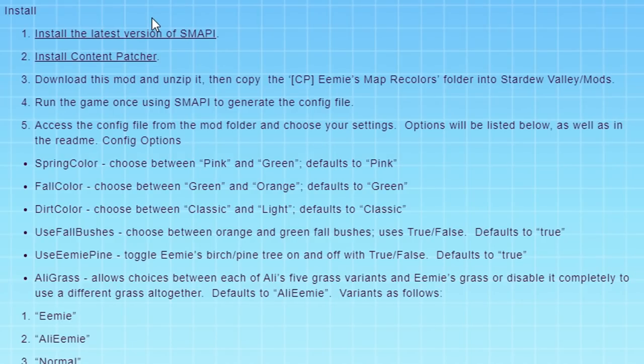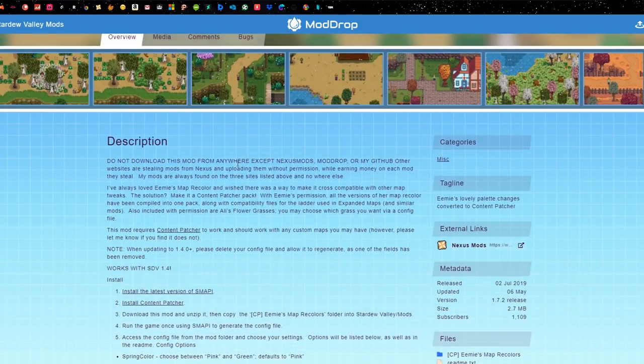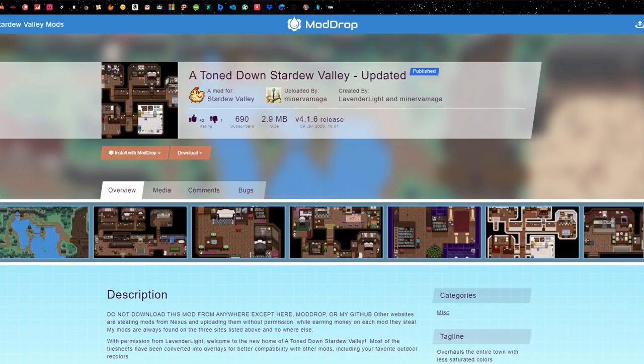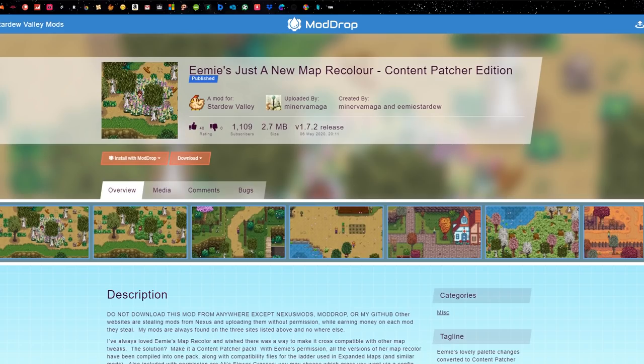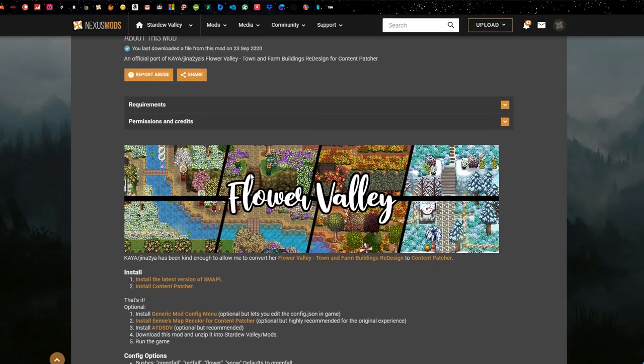When you're on the Mod Drop website, if you read the description it will tell you how you can configure these and what options you can choose. So those are the first two main mods I use — A Toned Down Stardew Valley and EMI's Just A New Map Recolor. Another mod I use all the time for the visuals is called Flower Valley on Nexus Mods. This mod is awesome.